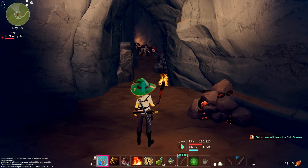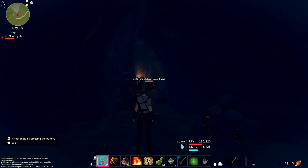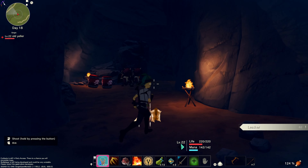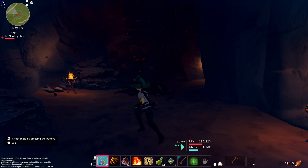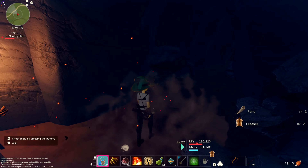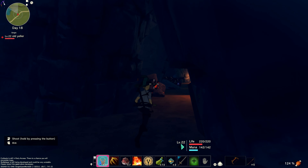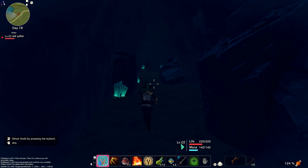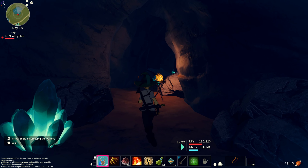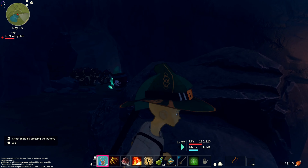Looks like there's some barrels and some lizards, so let's equip the bow. It's down this tunnel — oh no, it's just a way around those guys. It's like a backdoor.